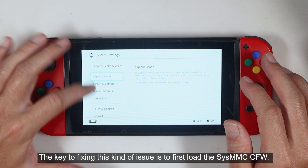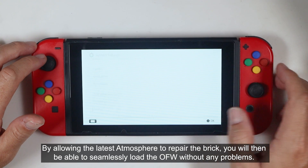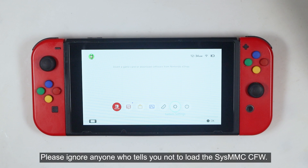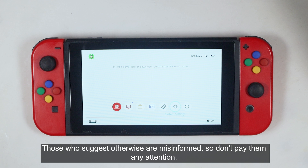The key to fixing this kind of issue is to first load the SysMMC CFW, by allowing the latest Atmosphere to repair the brick. You will then be able to seamlessly load the OFW without any problems. Please ignore anyone who tells you not to load the SysMMC CFW — it's perfectly safe as long as you avoid installing pirated games or apps like Tinfoil. Those who suggest otherwise are misinformed, so don't pay them any attention.